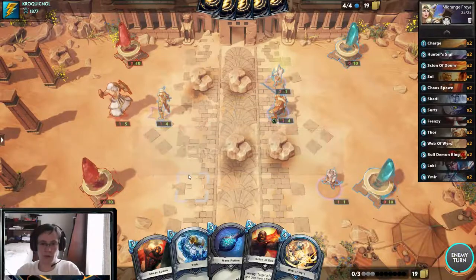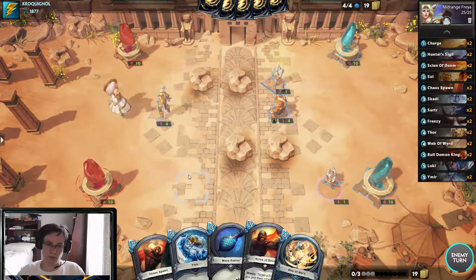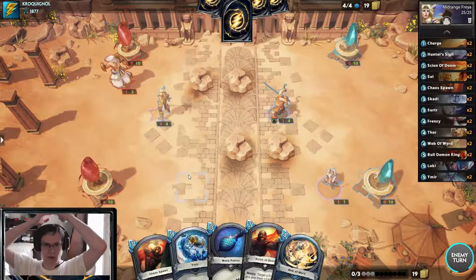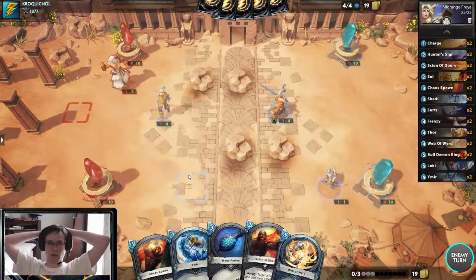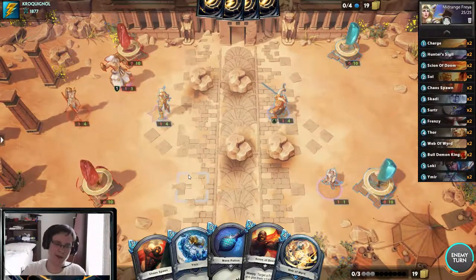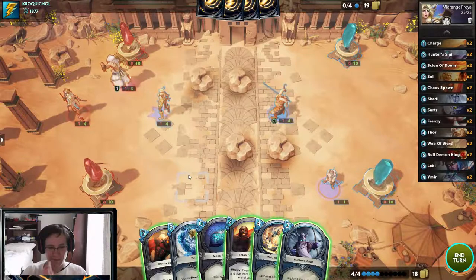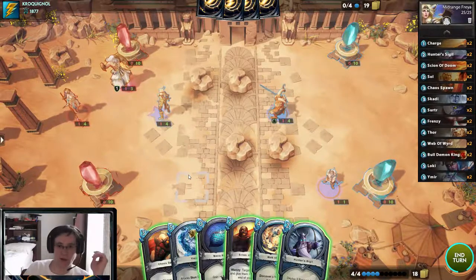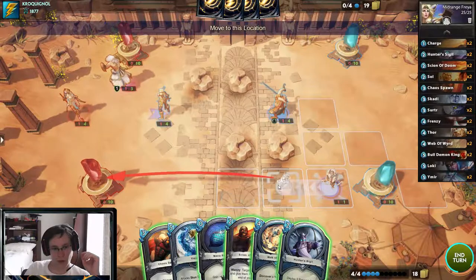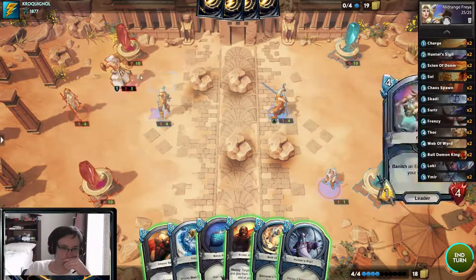I'm going to move him down here because I want to get him in range of the stone. I'm always playing to Siege. I think it's worth taking three damage to remove that character. I could Coin Ymir and threaten this stone, or I could Surtr this stone and Coin Ymir in his face.